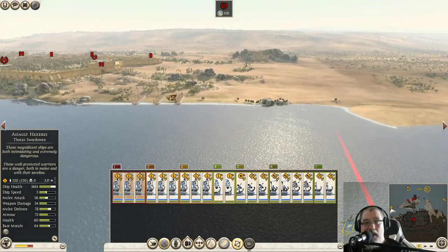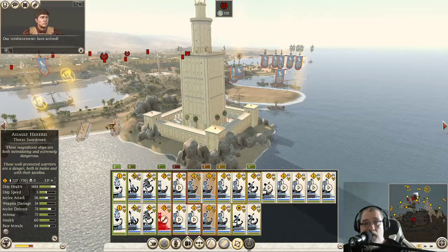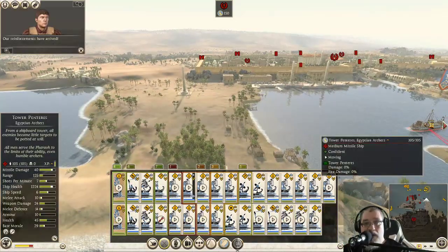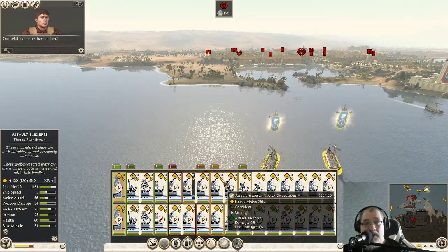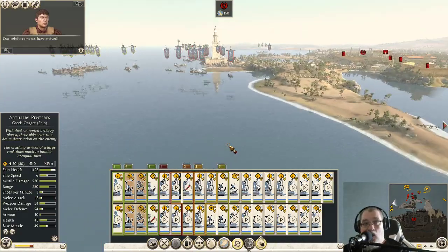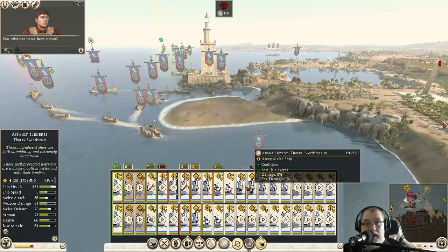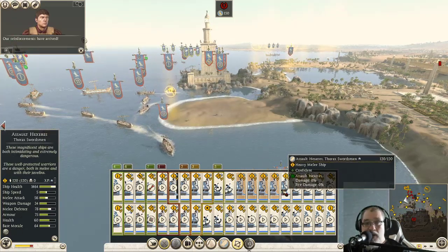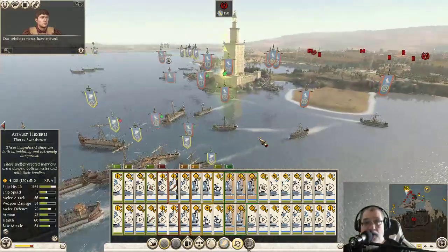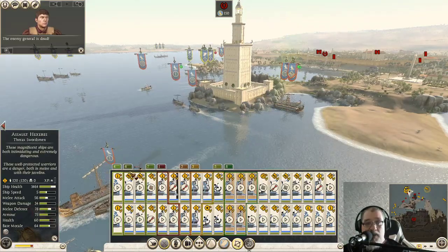Alrighty then, there we go. Our reinforcements have arrived. Yep — alrighty then, here we go. There we go, our ships. I've got to get back to you in a second, because I really want to see what happens with you guys. Let's see where you guys are — let's get this group and go to where you're at. The enemy general is dead! Oh my. And then we're going to get to — where are my fire ships?